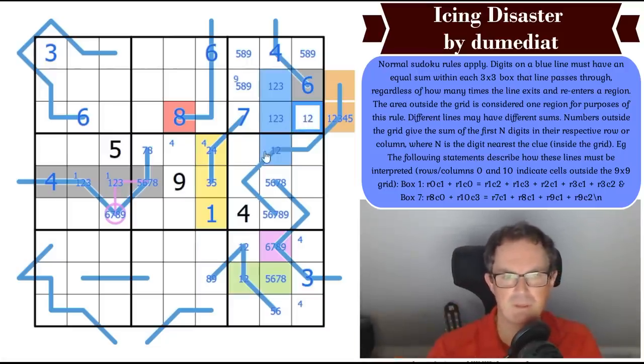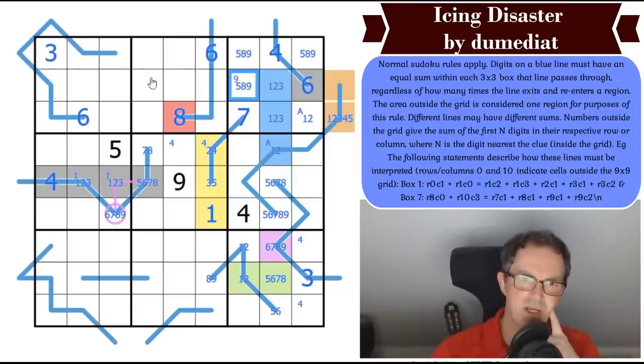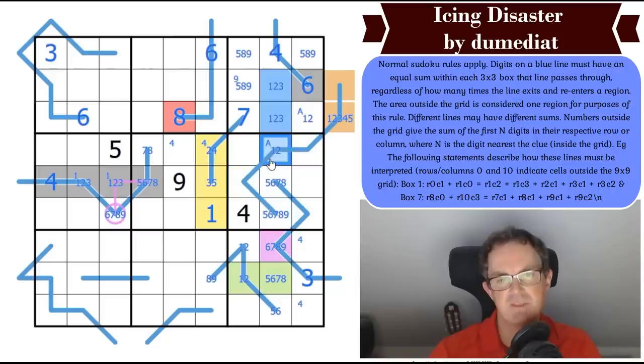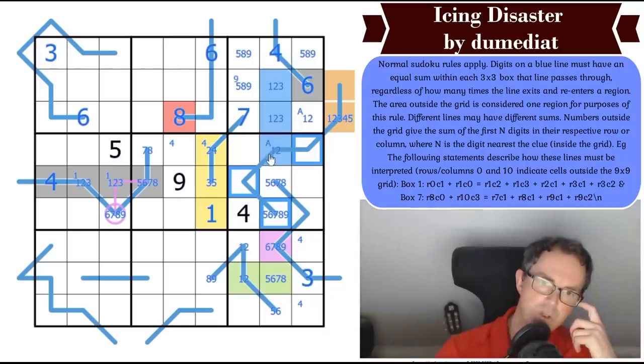These two digits are the same number — that's probably worth recording. So if I made this a 1 and this a 1, we're investigating: can this be a 9? The minimum sum of this is 25. If this is a 1, this is something giving 26, so this needs to sum to 26. But there's a 1 here now, and 7+8+9 only add up to 24, and 24+1 is 25 — not 26. So that is not a 9.